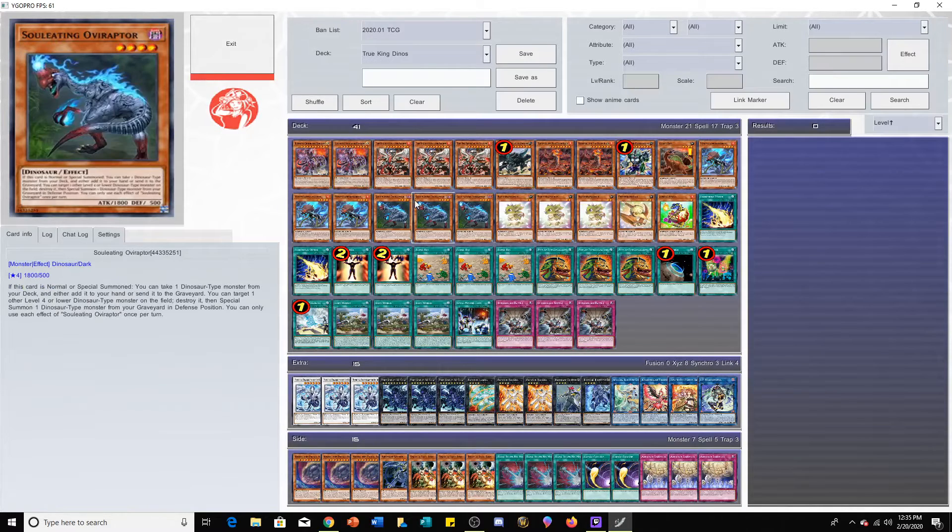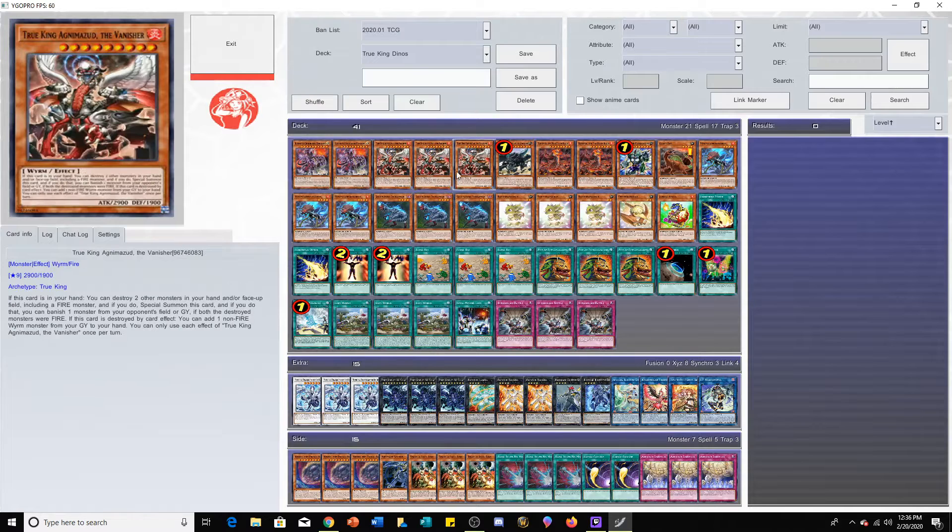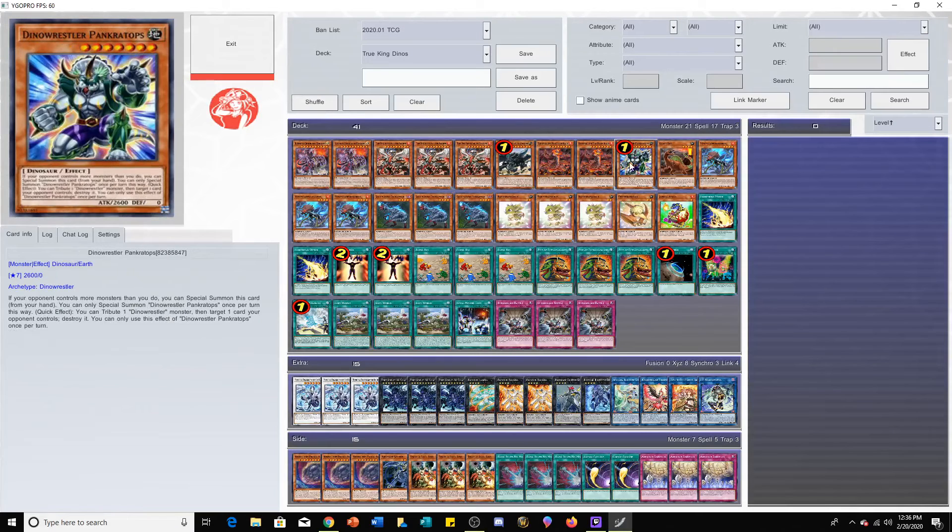Just your standard True King stuff. He's not playing the water one because the water one is actually not that great. You have more access to fire types and earth types than water anyway, so it makes sense. You're playing Vanisher and Lithosagym because they're the easiest ones to summon, so it makes perfect sense. He's not playing any hand traps in the main deck. He is playing Pankratops, but Pankratops is just a generically good card anyway and you might as well play it in Dinosaurs.